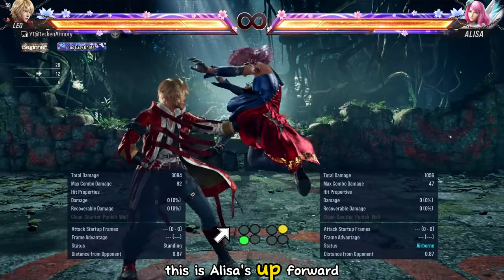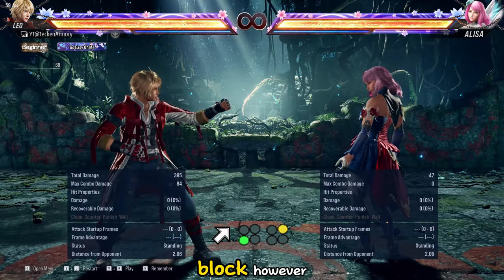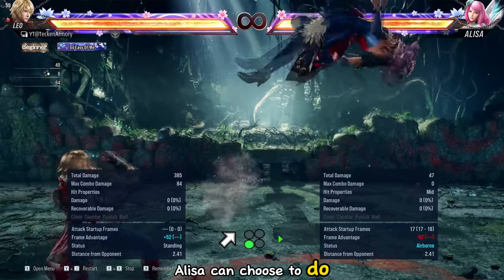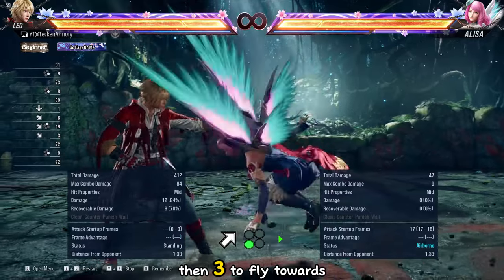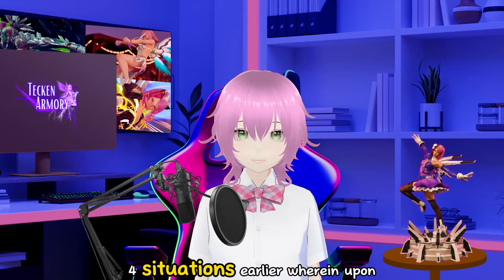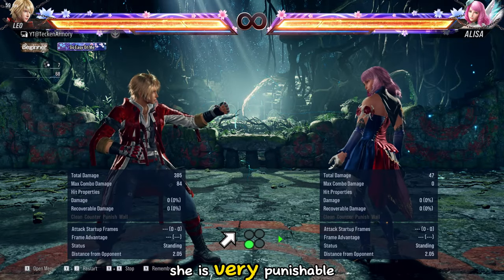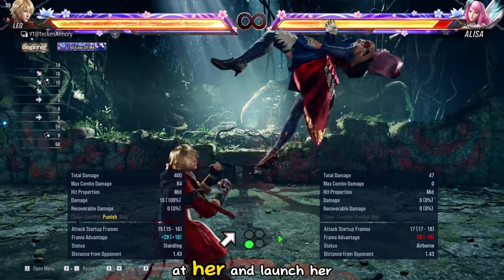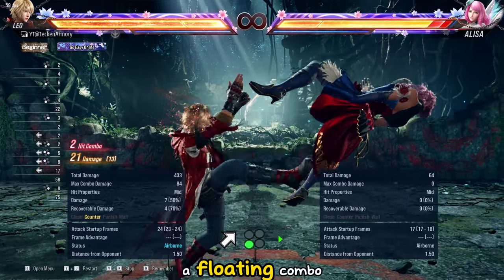This is Elisa's Up Forward 3-2. It is minus 14 on block. However, Elisa can choose to do just Up Forward 3 to land far, or she can do Up Forward 3 then 3 to fly towards you. This is similar to the Back 4-4 situations earlier: upon landing far, she is very punishable — you just need to run at her and launch her. While when she is flying to you, you just need to do a floating combo.